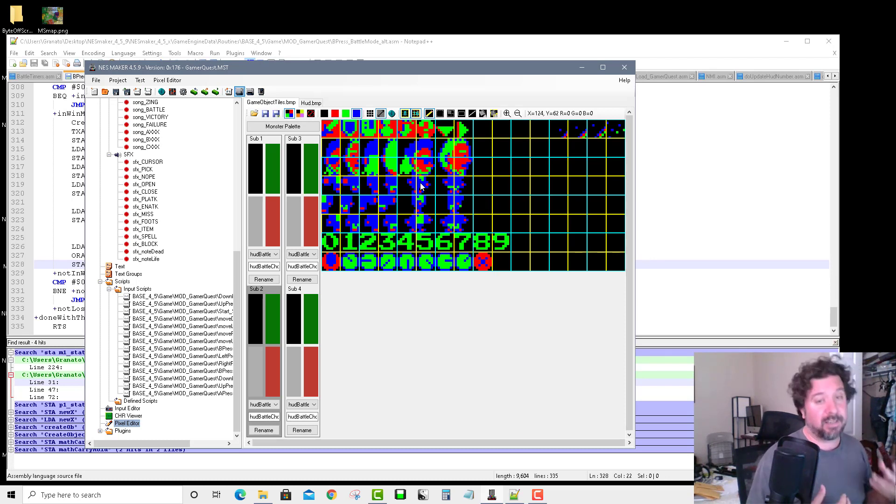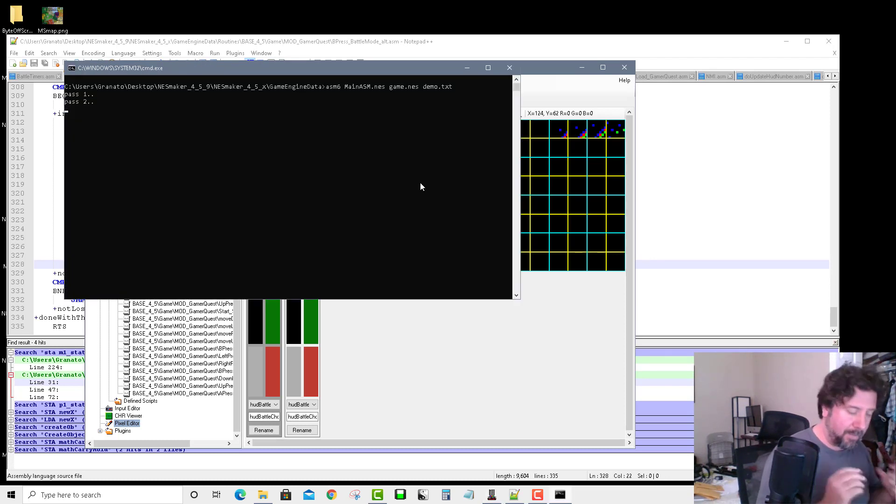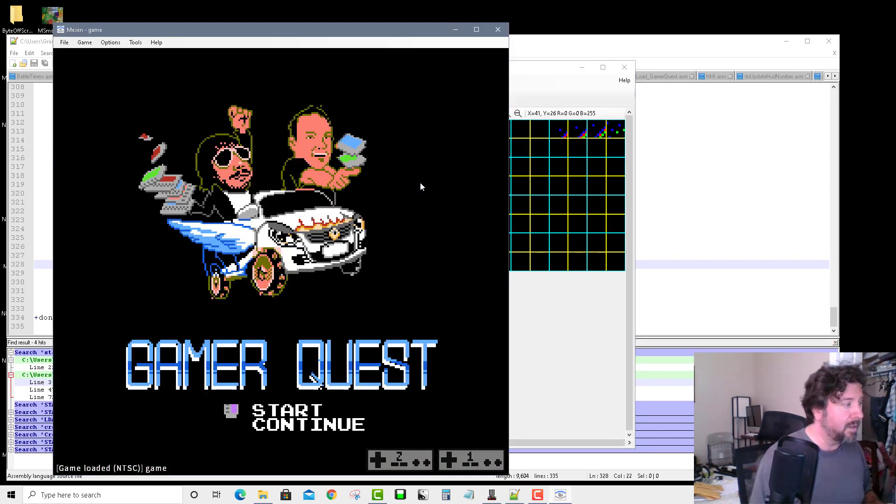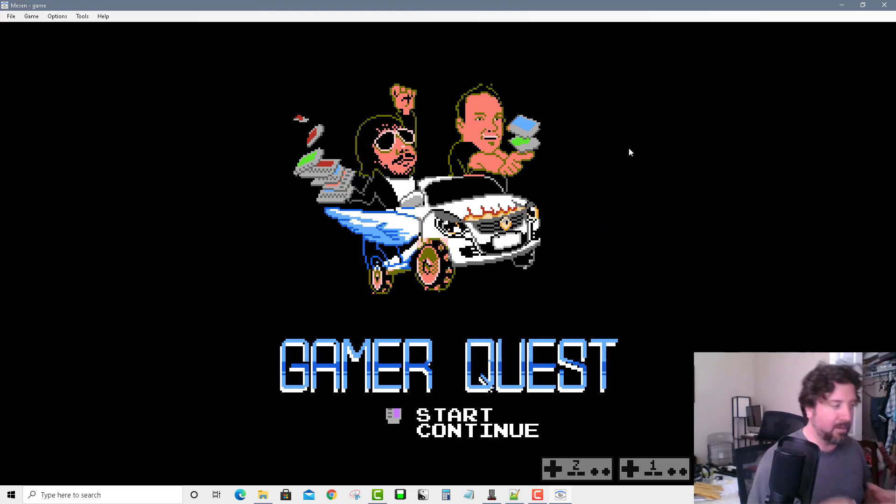We have some very nice assets courtesy of various people in the community — you'll know most of them if you're a Nest Maker user. Some start scene music and a really cool title screen. It looks a lot like the documentary's cover art if you've seen that. We'll have a start and continue function. We're going to talk about the continue functionality later when we discuss how that's going to work in the searches as well.